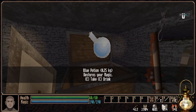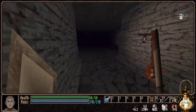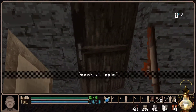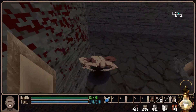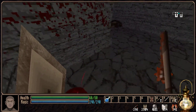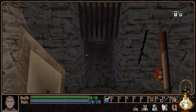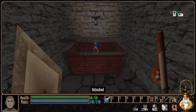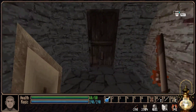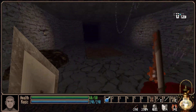A blue potion restores your magic - I would love to have some magic. There's a door over here. Be careful with the gates - little dudes that are quick to attack. I'll pull the lever. We got some switches, a key, and a ring - magic armor. We're getting wizard stuff it seems. If we get some magic we should be able to utilize that quite nicely.